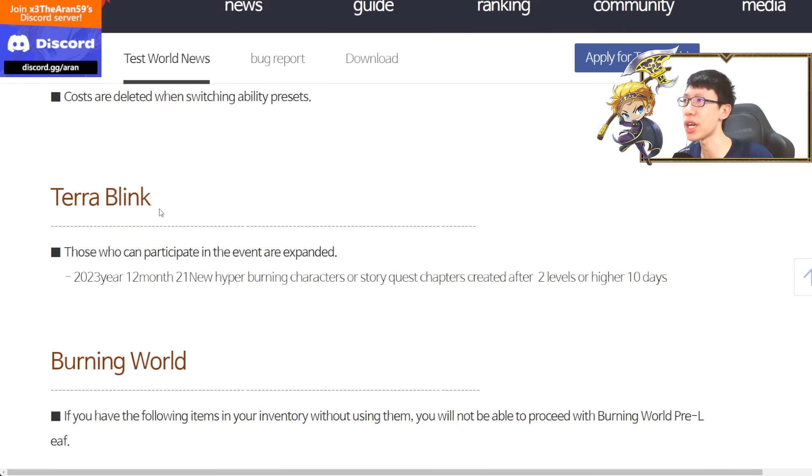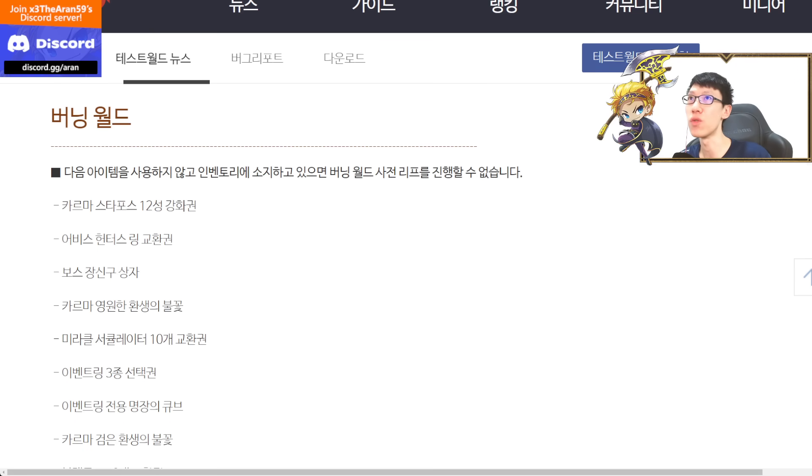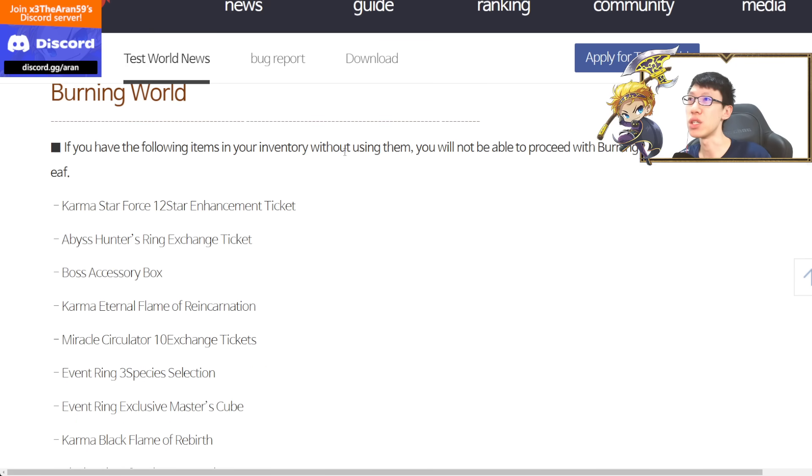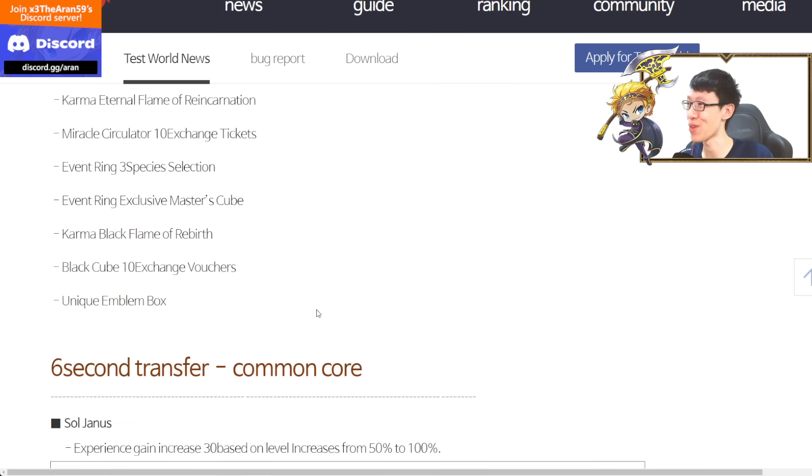Terra Blink is a brand new event, now expanded from 0 to 100 all the way to 0 to 200. They first mentioned that Zero characters cannot participate in this event, but now they've confirmed Zero characters actually can participate, as long as you complete chapter 2. In the Burning World event, some items restrict pre-leaping, since in Burning World you can actually leap much earlier before the world leap event starts.